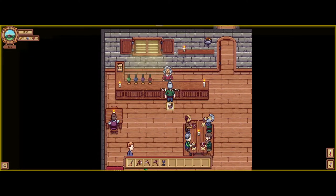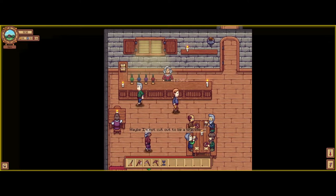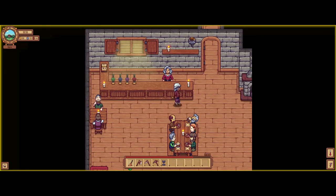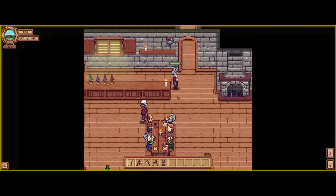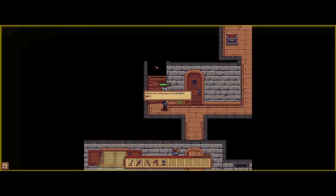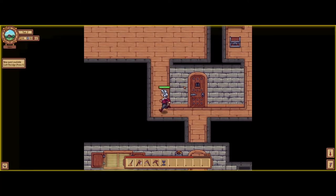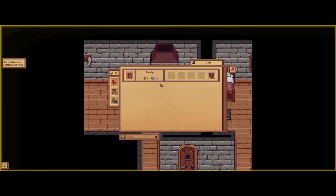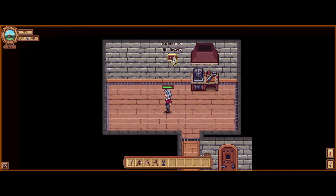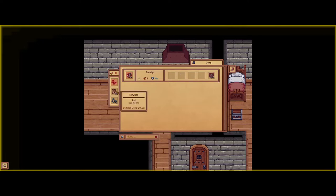We're nearing eleven. We should probably check how much I need for opening the crafting room, just so we can get on that pretty quick. Forty. Awesome. Alright, so we've got the crafting room here. We can now make porridge. Let's move this over here. We can make porridge — let's get some going.